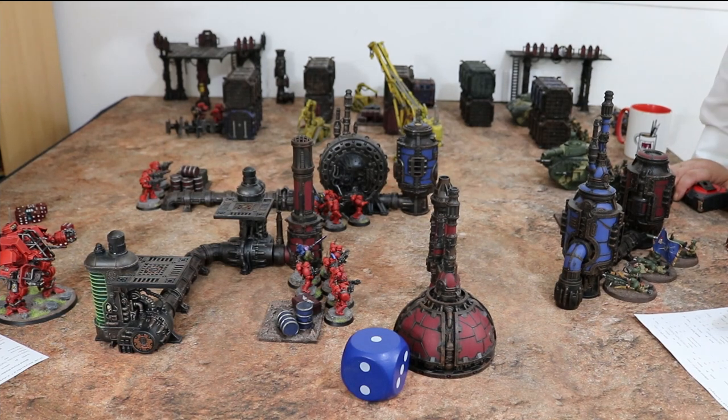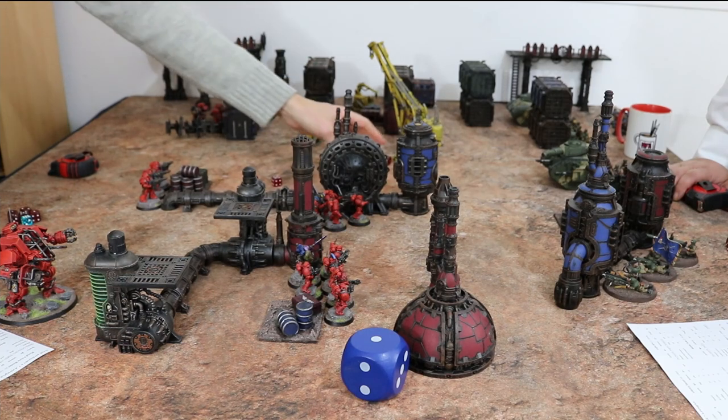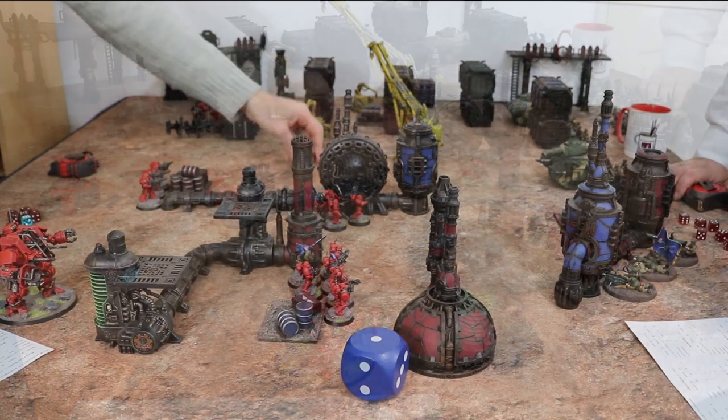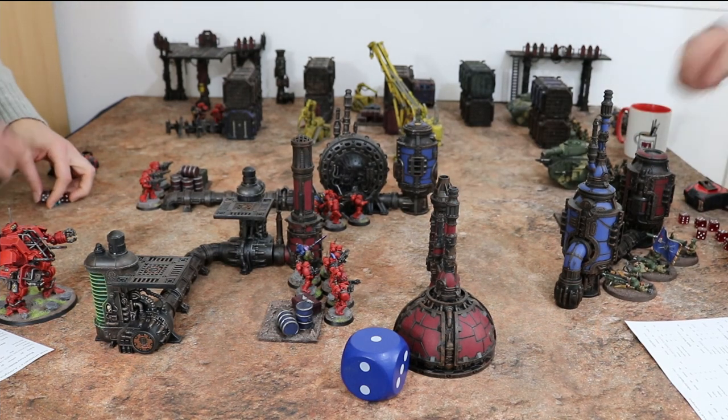Everything can damage anything in this game because sixes are always a success and ones are always a fail. These guys have five marksman carbines, one shot each, with rending — so on a six it gets AP four. No sixes there. Because they're the infiltration squad they're basically low-quality space marines — only four-plus quality. Two hits, no AP. The light walker has defense two-up; more or less every vehicle has a two-up save, so they're pretty tough. No damage. Over to you.